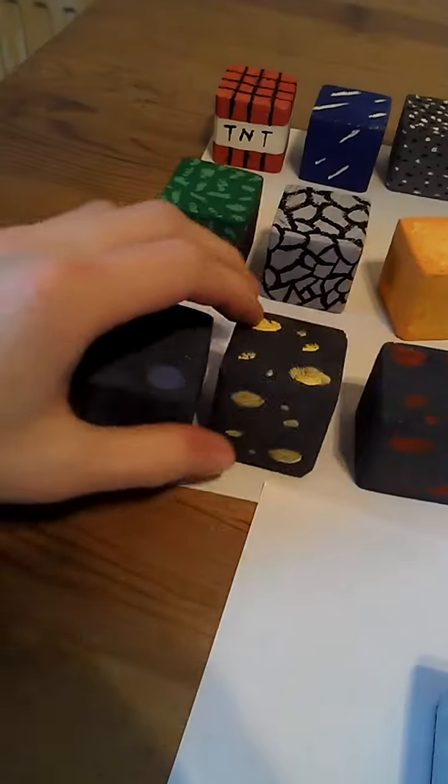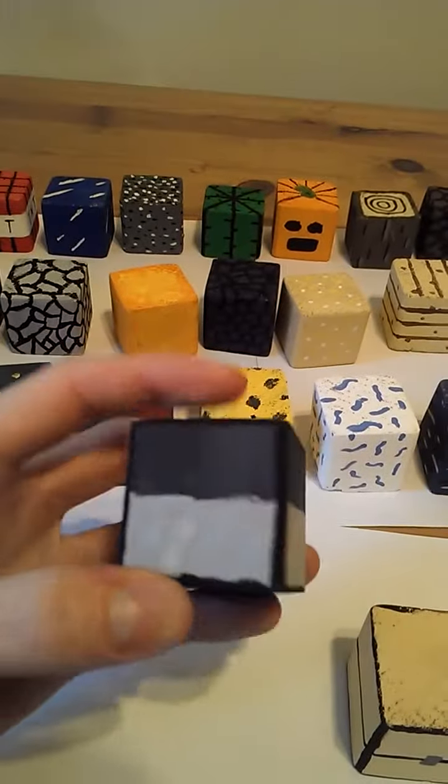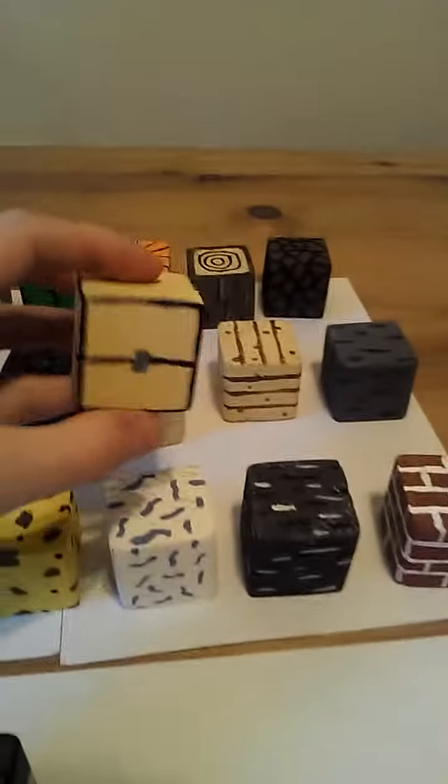Redstone, gold, diamond — as I said they're all the same layout. These are the items: the furnace, which I like, and the chest — I didn't have the right color brown but it's a similar color to the wood so it's alright.